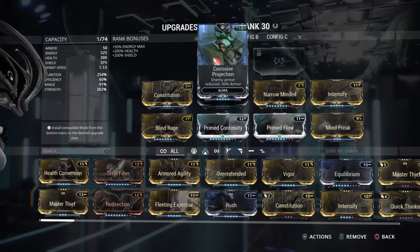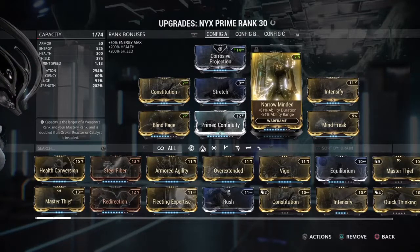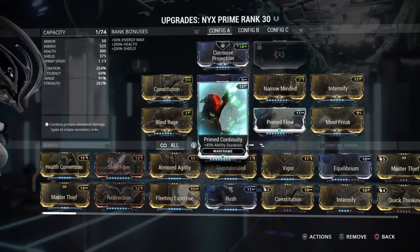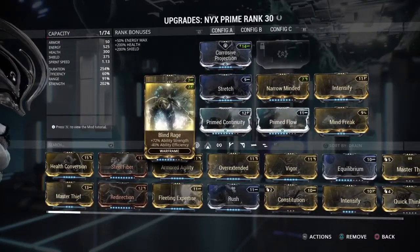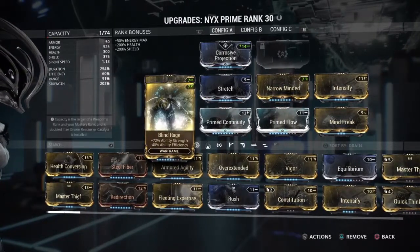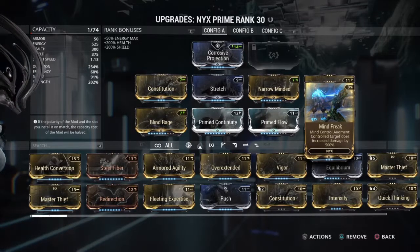Corrosive Projection for the aura so enemies have less armor and kill each other faster. Narrow Minded for a lot of duration — it does take away some range, but Stretch gets that back. Constitution for even more duration, Prime Continuity for more duration, Blind Rage and Intensify for damage. I don't have Blind Rage maxed out because the efficiency penalty gets worse, and I have it equipped on multiple Warframes. Prime Flow for energy, and Mind Freak for the ability itself.